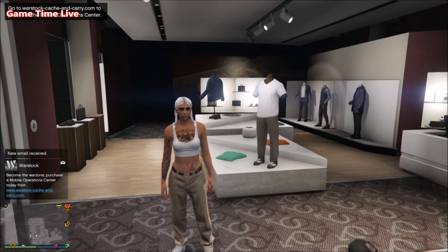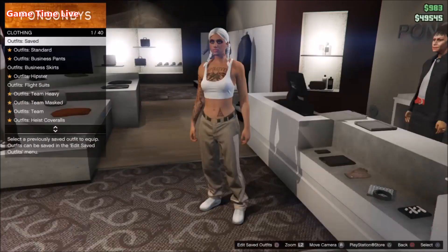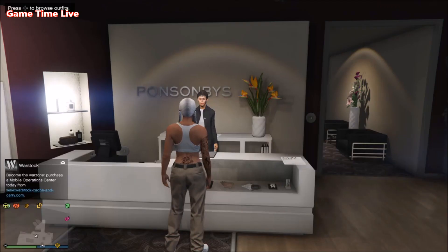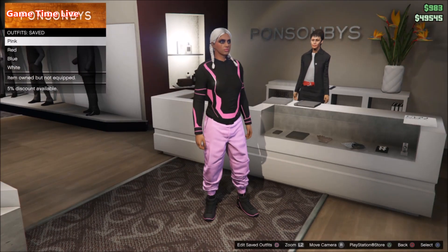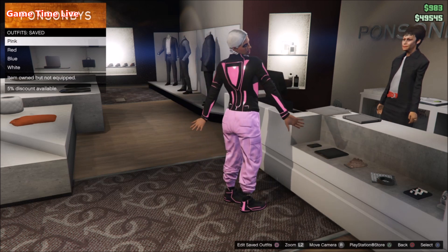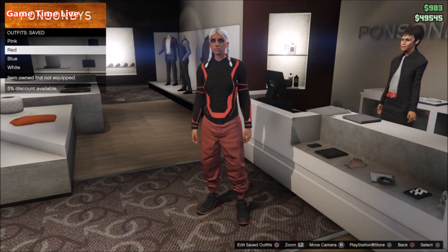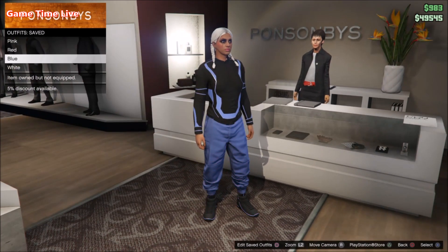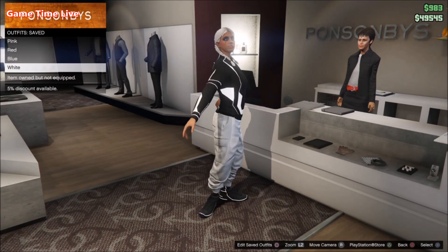Now we are ready to see the outfits after completing the last director mode glitch. Open your interaction menu, go to clothes store or your closet, and go to outfits. As you can see, you've got the Tron top with the Tron shoes and the matching color joggers. Here I've got the pink outfit with pink joggers, the red joggers with red Tron, the blue joggers with blue Tron, and the white joggers with white Tron.